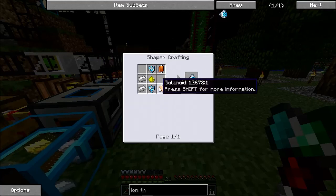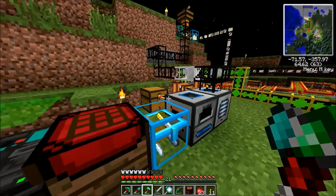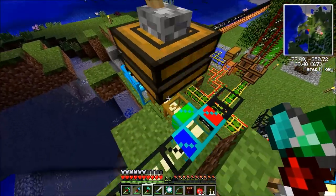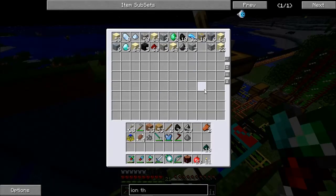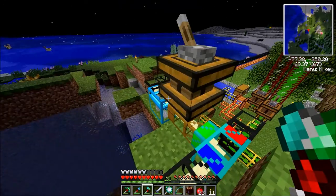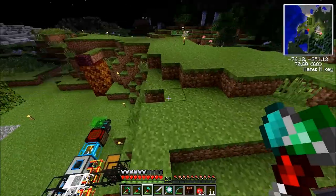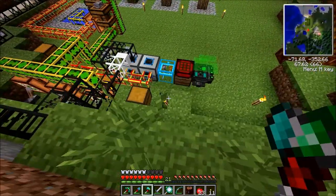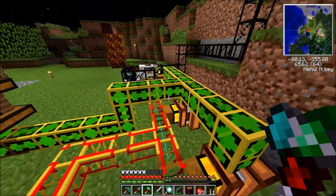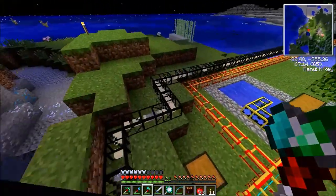Iron and solenoids are easy enough. There are these parts that need ender pearls, which isn't much of a problem because I have all those ender dusts. These make ender pearls. There's 400 pearls, and oh — some diamonds already, sweet. This chest is going to take a while to empty out.